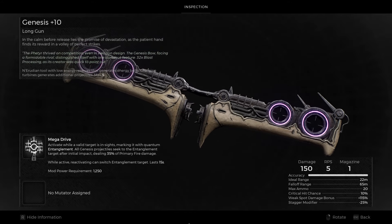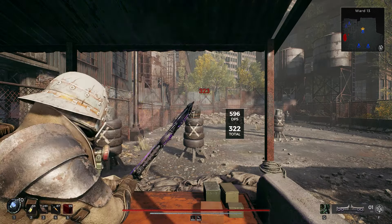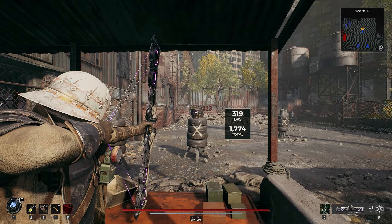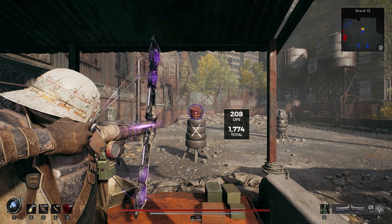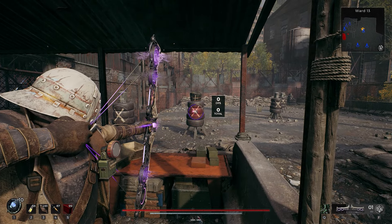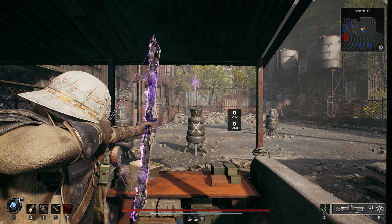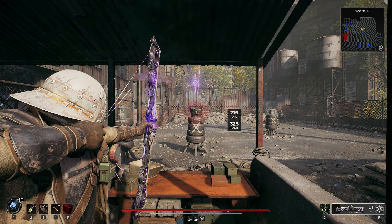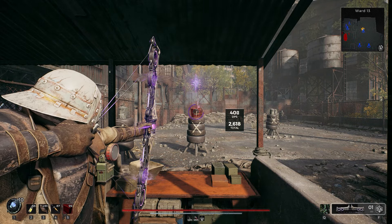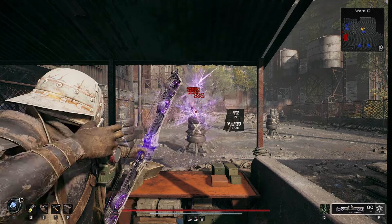Genesis features the lowest base damage, ideal range, and max ammo of all the bows, and also has the slowest draw speed. It makes up for these downsides with its unique charging mechanic — drawing the bow increases the number of arrows fired, up to five when fully charged. This makes the real base damage 750. Its mod, Mega Drive, marks a target you're aiming at and applies entanglement. While a target is entangled, shots from Genesis will generate a homing projectile to deal 35% of a regular arrow's damage.